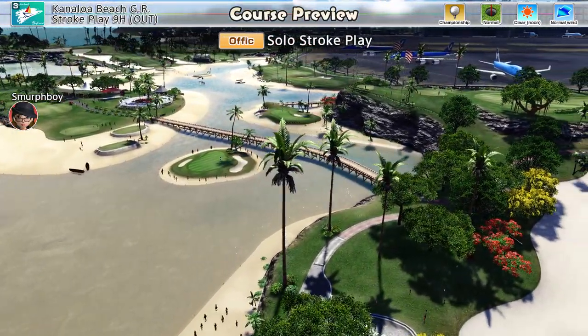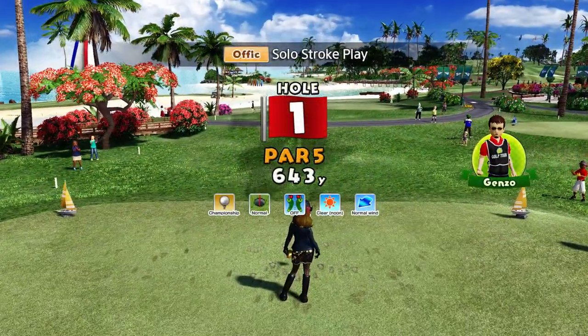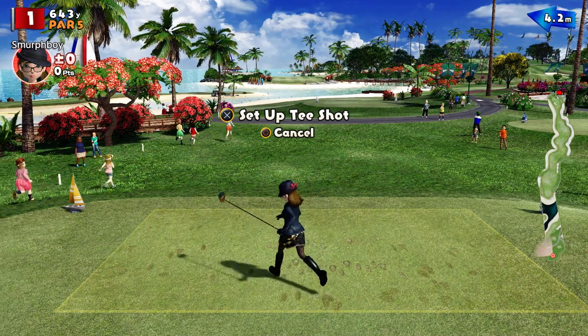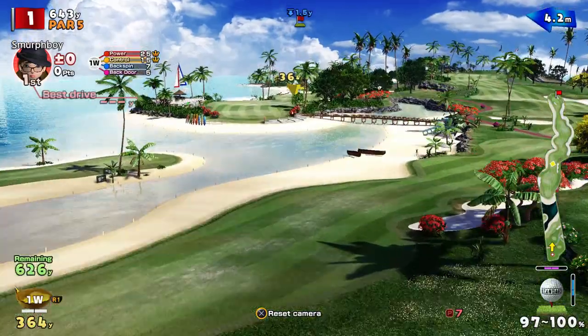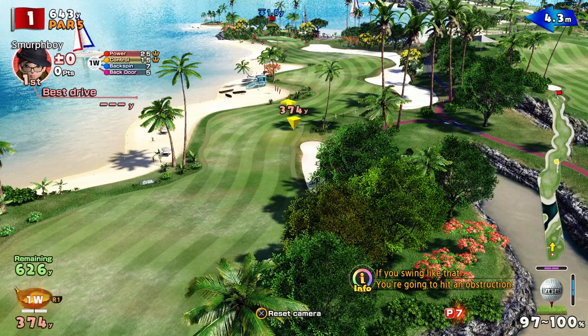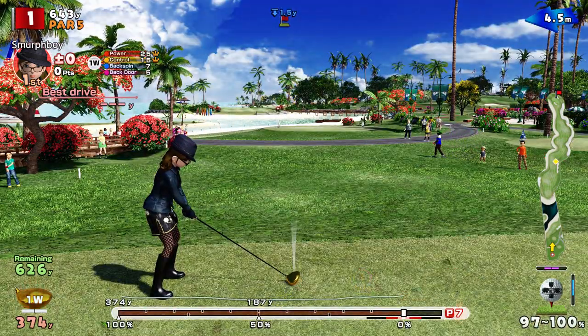Welcome back everybody, some more Everybody's Golf, PlayStation 4. Canna Lower Beach, out with 9, championship tees, normal holes, because apparently I haven't played this as a 9-hole. So we've got the big clubs out because it's championship tees - 643 yard par 5 to start, so we might need to give it a little bit of the old heft.